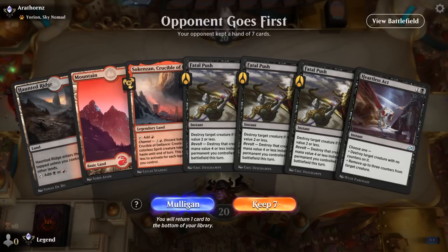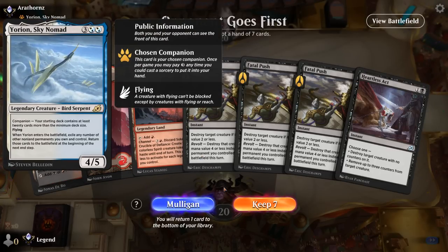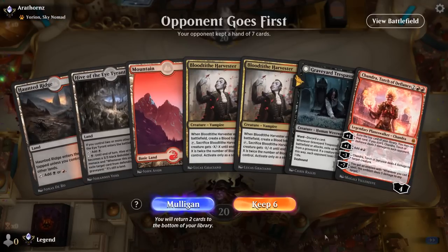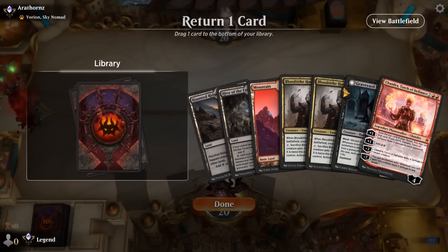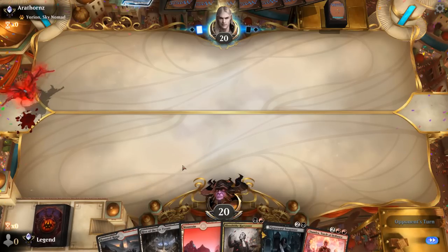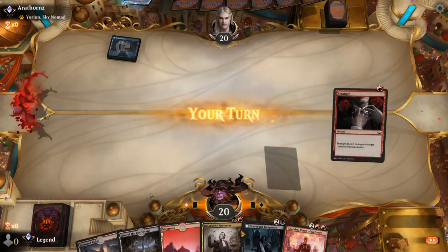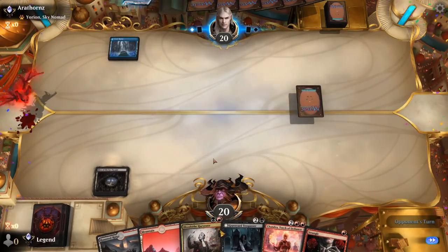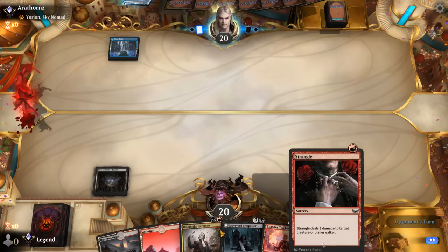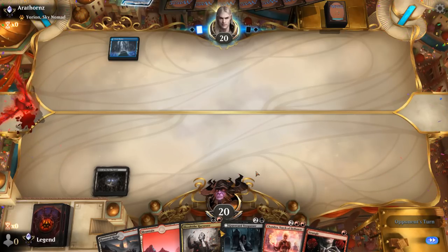We're on the draw — opponent's playing Yorion as Companion, so it could be control, in which case Fatal Push is not going to be very effective. Let's mulligan this hand. This is better — probably get rid of one Harvester. Our deck does have quite a bit of spot removal which is not what you want in this particular matchup, Strangle being one of those, although at least it can damage Planeswalkers as well.